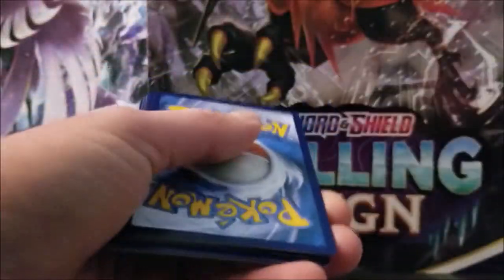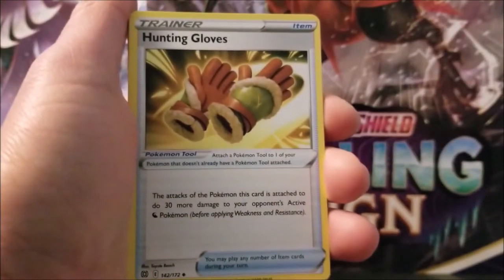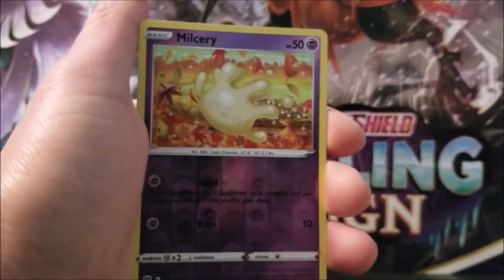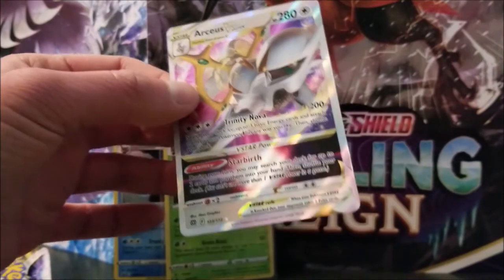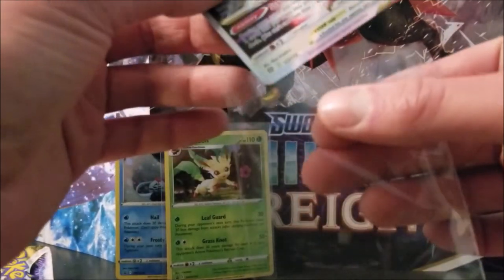Green code card. Okay, water energy — I like the look of this. Staravia. Floatzel. Hunting Gloves. Burmy. Staryu. Shelmet. Clefairy. Cherubi. Reverse — Milcery, that is just a common. And... very nice! Wow! RCSVB Star. Very nice. I think this one's like $50 right now — I'm not entirely sure. Still a very nice card.